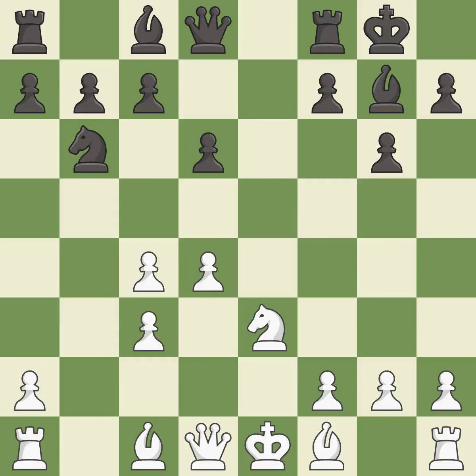Castling gets the king to a safer square out of the center of the board, while also developing a rook. Castling kingside tends to be safer because the king is further from the center — it is excellent. The bishop is then developed off its starting square, getting it into the action — it is good. White misses an opportunity to develop a bishop off its starting square — it is an inaccuracy.